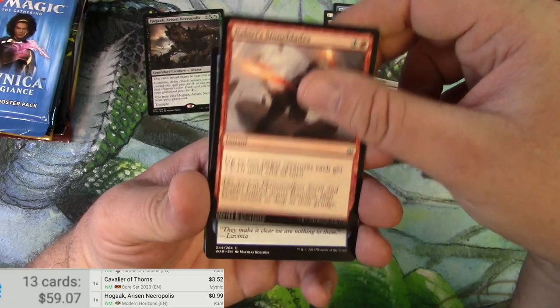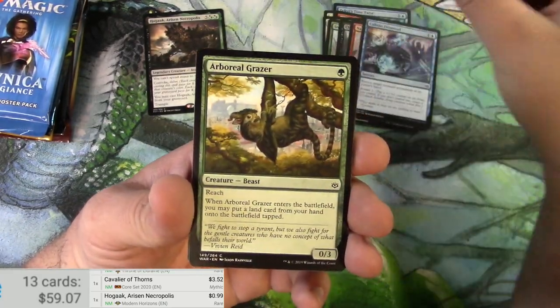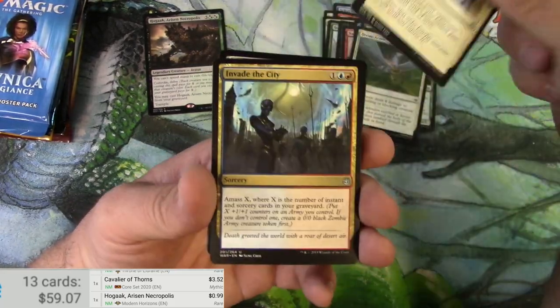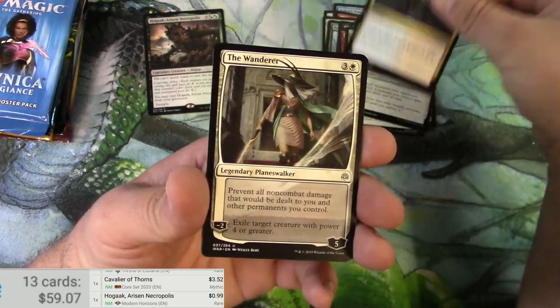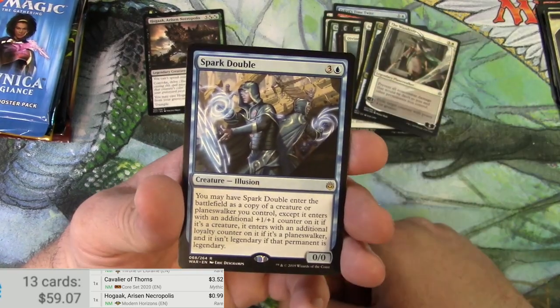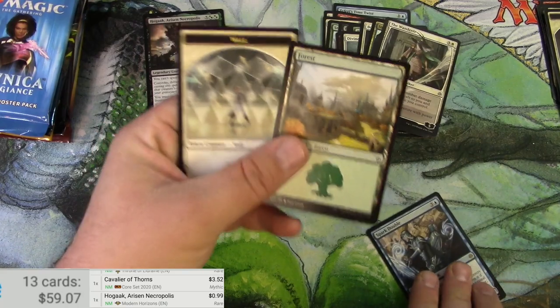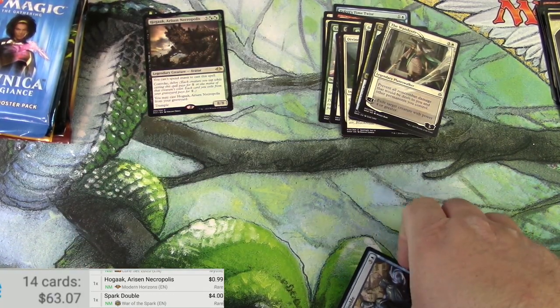Sorry if I'm not too chatty through some of this — it's almost like just trying to get a job done at this point. The Wanderer — spark double, very cool card. It's four bucks.